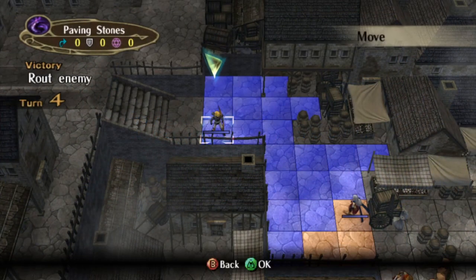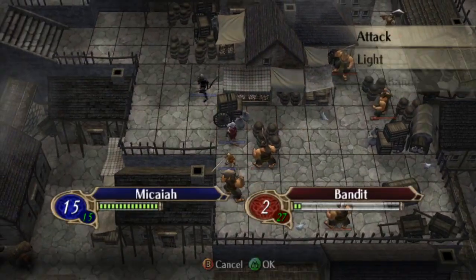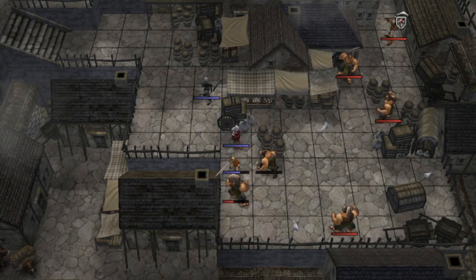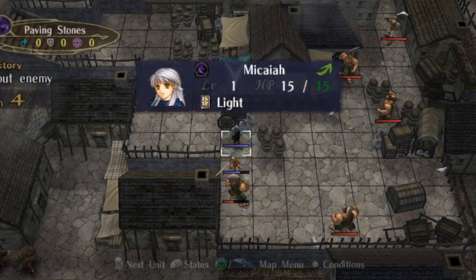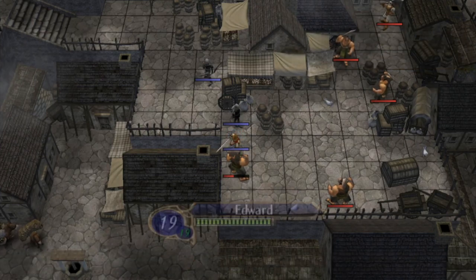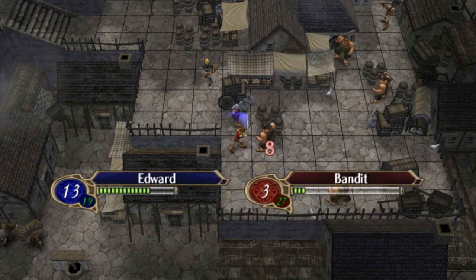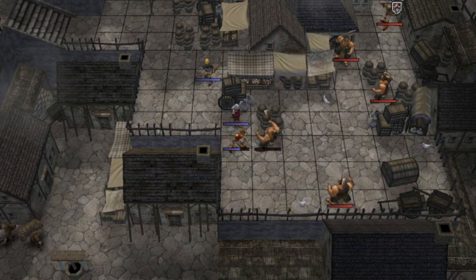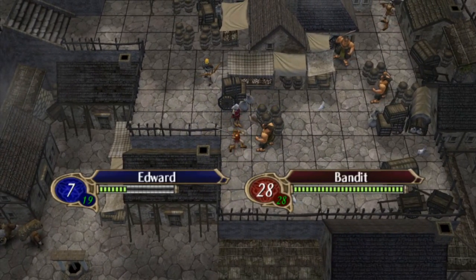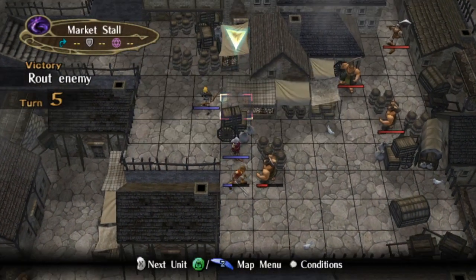As you can see, we're just plowing through this first wave of bandits. There's nothing particularly special going on. We did make sure to trade Micaiah's herb over to Edward, because he needs that to manipulate his health here. We are taking this a little bit safer than what is actually mandatory. We could risk Wrath rolls here and that might help us save a turn or so, but it's just a matter of reliability.